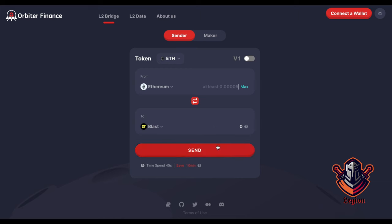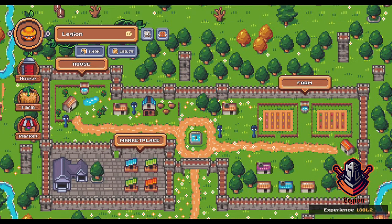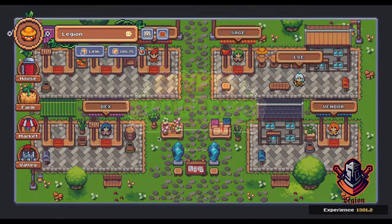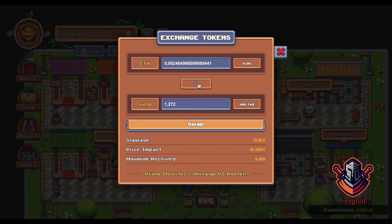After you bridge your Ethereum, click on the first link in the description of this video to create an account — it has my referral link. You have to pay gas for creating an account and then you will get to this map. To get started, go to the marketplace and get some yield tokens. Click on DEX and select how many tokens you want to buy. You can also sell your tokens back to Ethereum here, it's not locked in any way. And for using this, you will also get Thruster airdrop points.